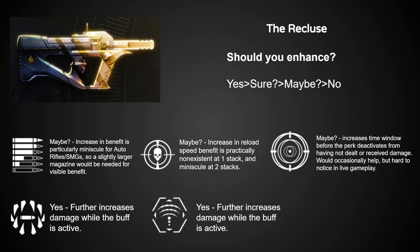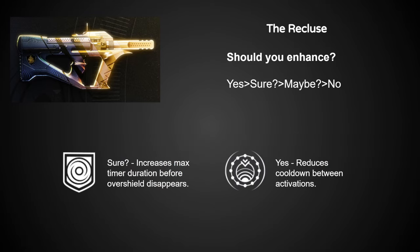There aren't many perks on Recluse worth enhancing. Surrounded, if you're using it, is very much worthwhile. Target Lock is also worth enhancing if you're using it for whatever reason. For the void perks, Destabilizing Rounds is a must-enhance, and Repulsor Brace is maybe not completely needed but still probably helpful.